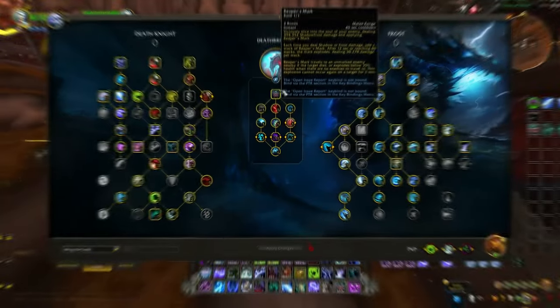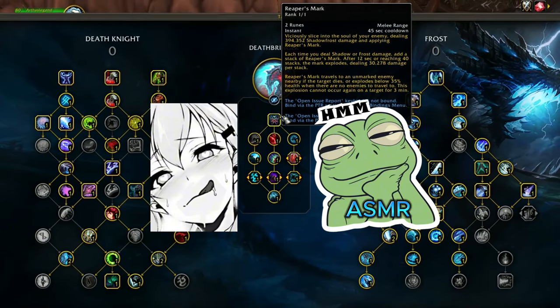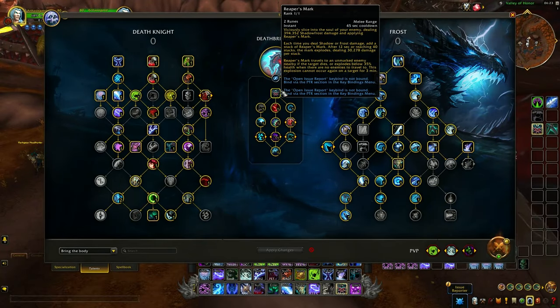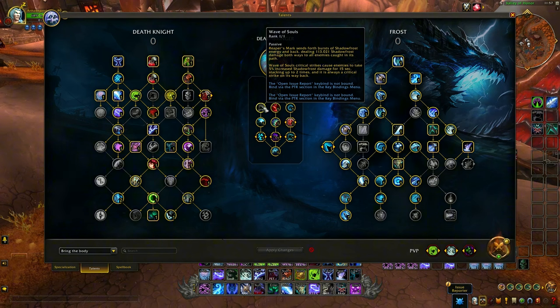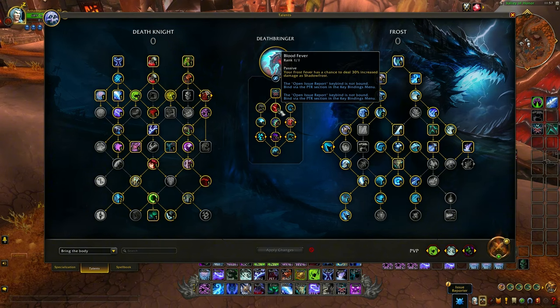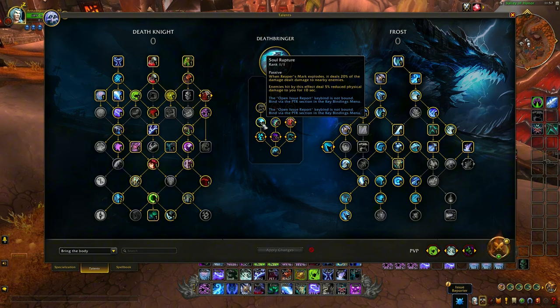For hero talents, we're going to go for Deathbringer and those juicy big Reaper's Mark procs. Reaper's Mark is a new ability which stacks up to 40 and explodes when the enemy player is below 35% health. Wave of Souls deals damage twice and increases shadow-frost damage the enemy takes by 10% if both hit. Blood Fever increases the chance to stack Reaper's Mark and also has an impact on embellishment procs. Bind in Darkness makes our Howling Blast deal shadow-frost damage.